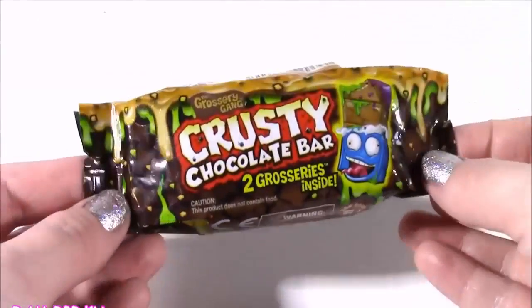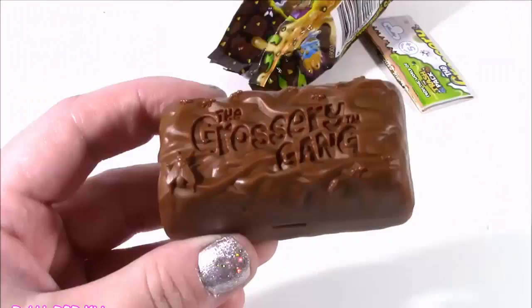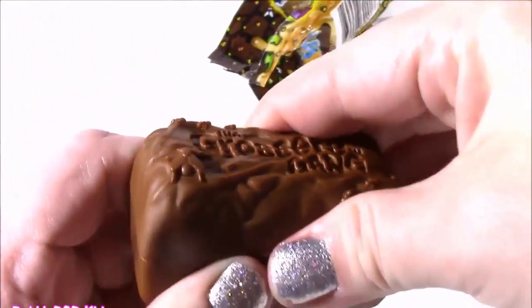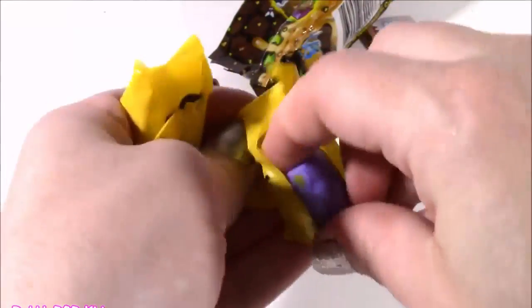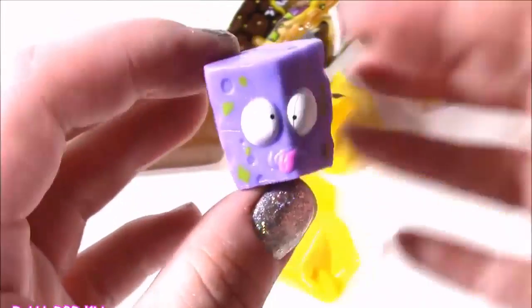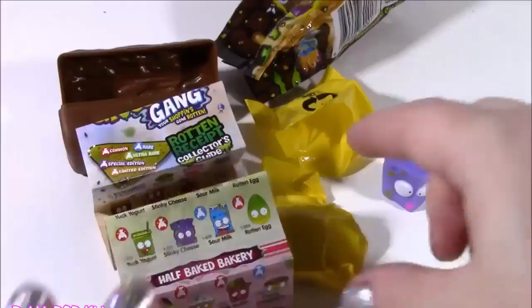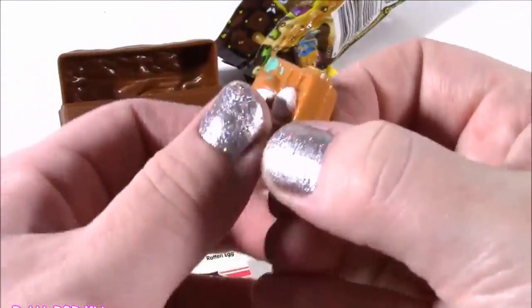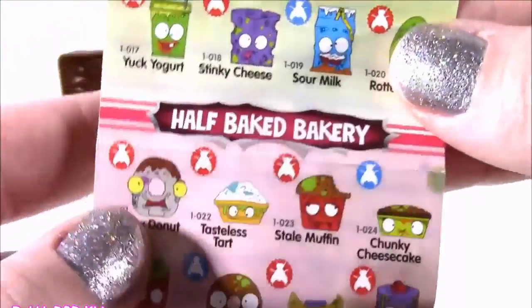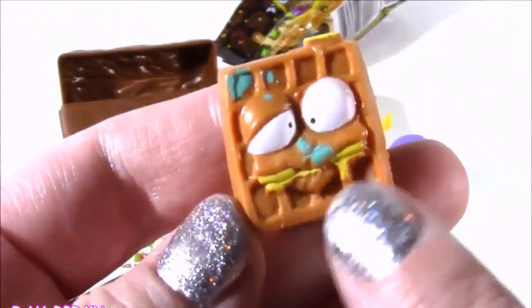Switching from those little cutesy charms to some crusted chocolate — that one always reminds me of Cheeky Chocolate gone wrong. He looks so scary, that little chocolatey chocolate bar. Grocery Gang — it's got flies on it. And our blind bags — these are squishy, I love the texture. Looks like a piece of cheese — a common name from Sour Dairy. Yes, it is a purple, green-spotted, stinky cheese. And our second little one — looks like a waffle. It stretches — I wish Shopkins were stretchy like that. From the Half-Big Bakery, we get Awful Waffle. It's got some yellow stuff coming out — looks like he's throwing up some butter. I'm a waffle and I'm so stinky awful.